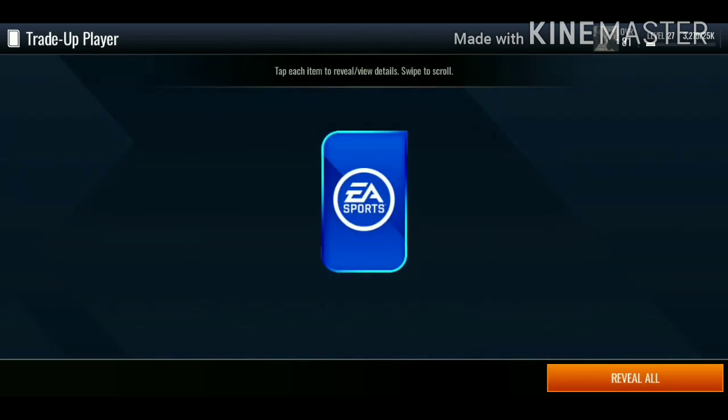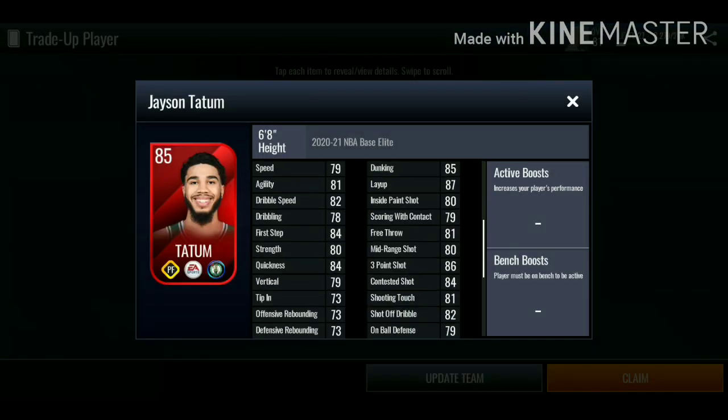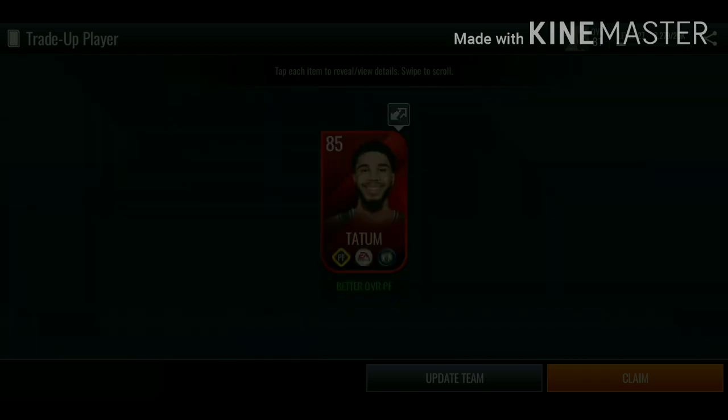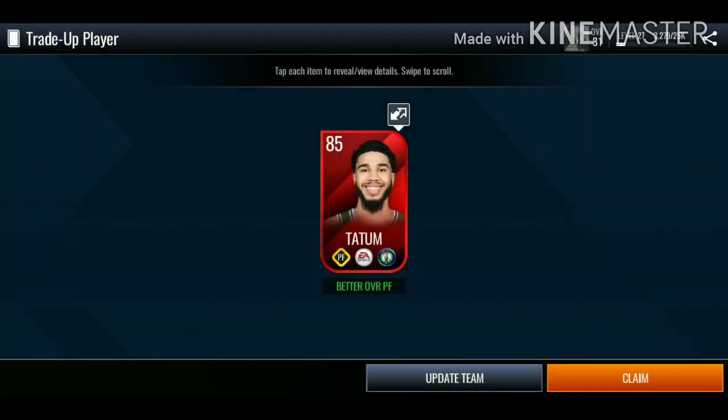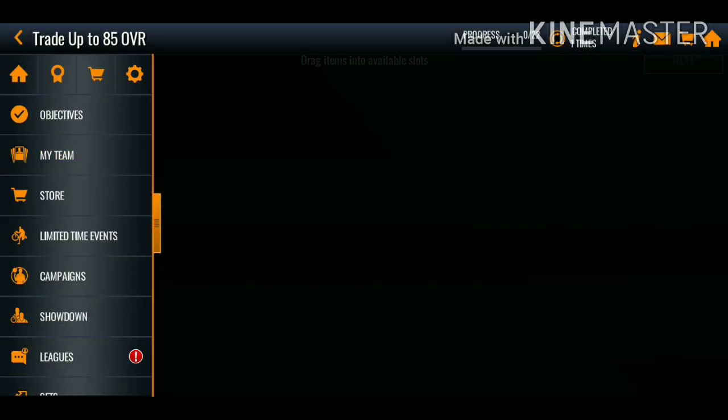We get 85 overall Jason Tatum! Let's check out his stats: 86 three-pointer, 80 mid-range, decent inside stats. But this card is not looking too crazy. I'm probably gonna be posting him on the auction house and get like 1.5 mil for that card.